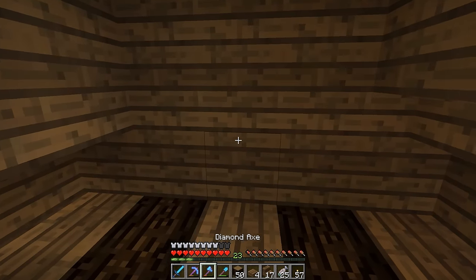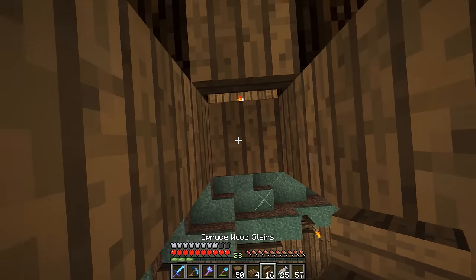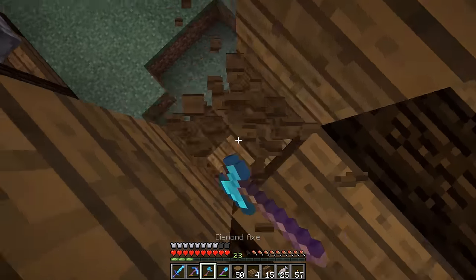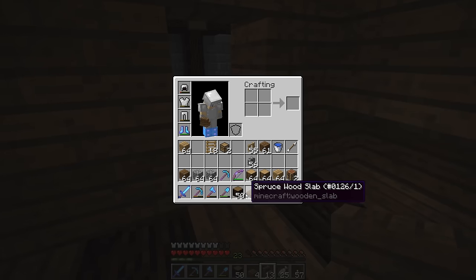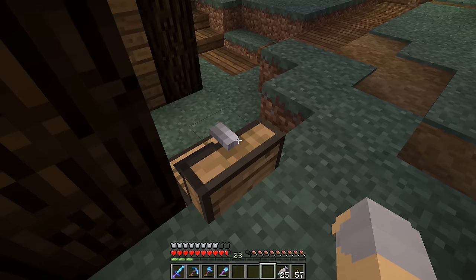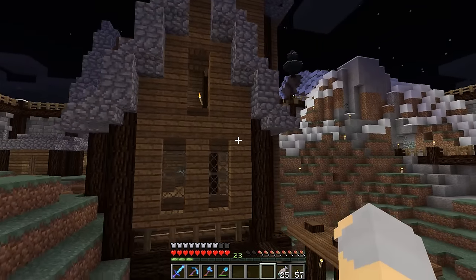We also need windows right here. We'll do stair, stair — and we'll do the same right here — so we'll have two-high windows that'll kind of match the rest of the place. I don't think I have any glass on me; it's back in the storage room. Let me see what else I can work out here, and I'll come back to you in just a sec.